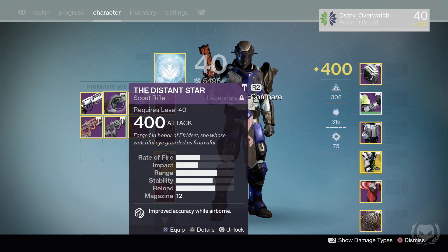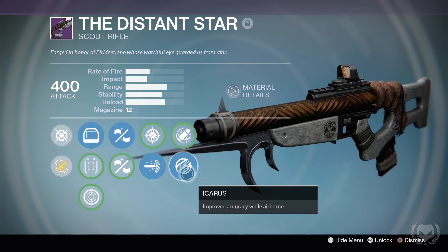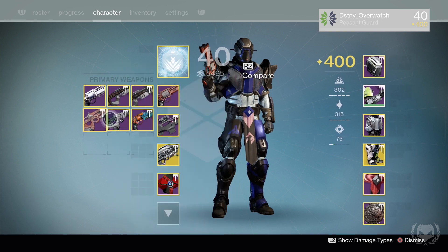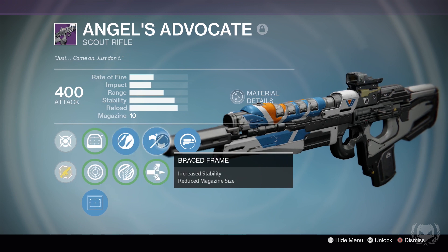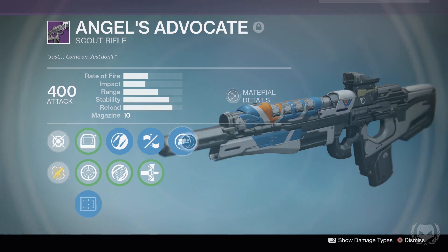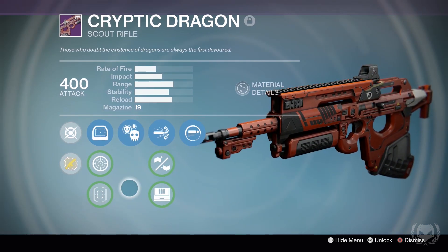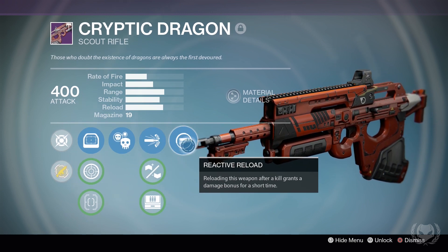Next is my Distant Star, the Iron Banner scout rifle. It's got Small Bore, High Calibre Rounds, and Icarus — not an amazing roll but I like the High Calibre Rounds and Icarus. I've also got Angel's Advocate, which is insane — it has Zen Moment, Braced Frame, and Reactive Reload, which basically means it can three-tap people to the head. Then there's my Cryptic Dragon — Crowd Control, High Calibre Rounds, and Reactive Reload. That thing is also dirty.